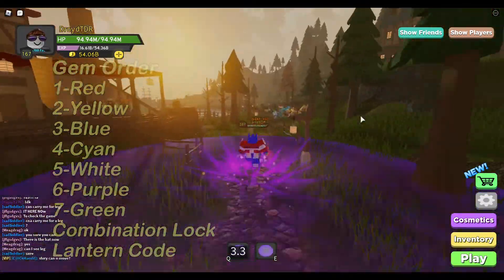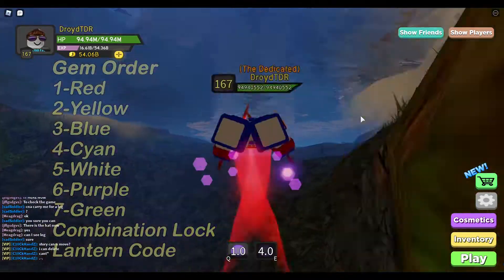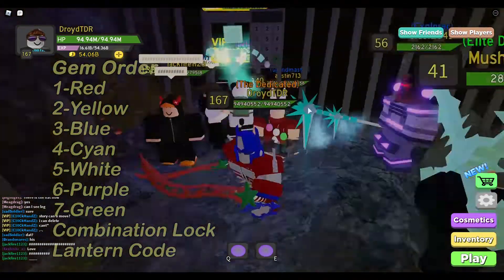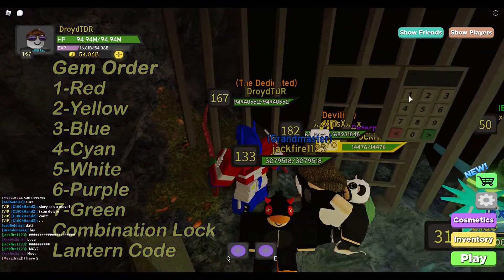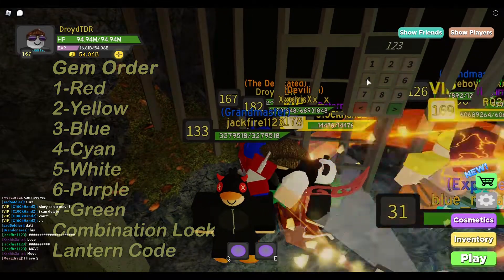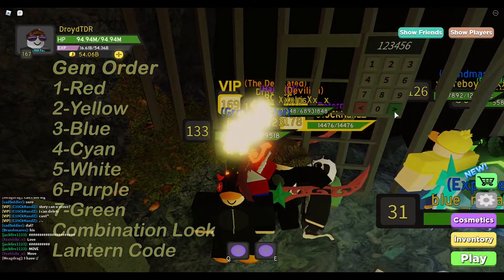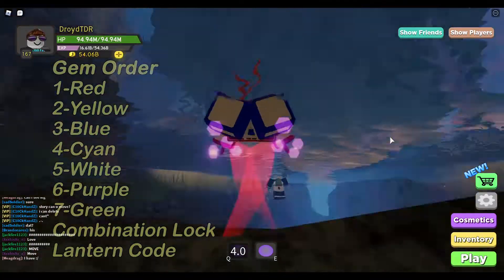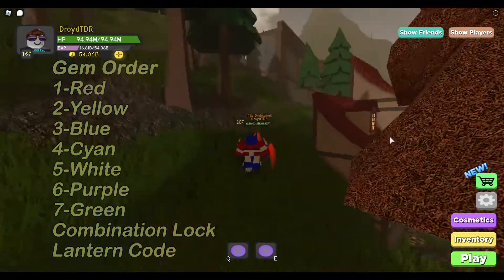Now we have to go find the combination lock. There's a combination lock that is not there until you get all the gems in the right order. I figured, well, let's just enter the basic password. Of course it's gonna be six digits and of course it does not work. Well, it was worth a try — password could have been 'password,' but it wasn't.